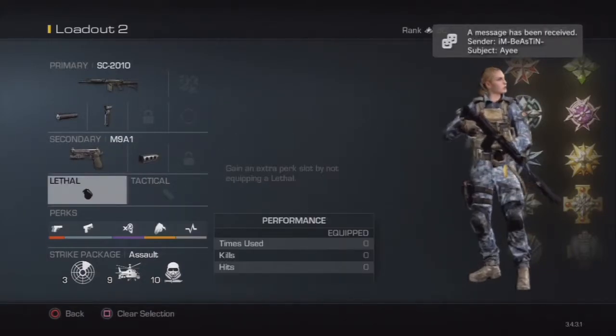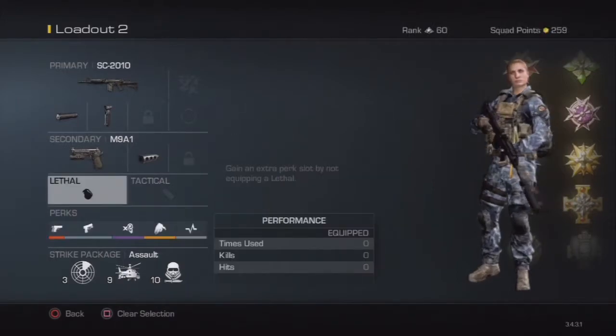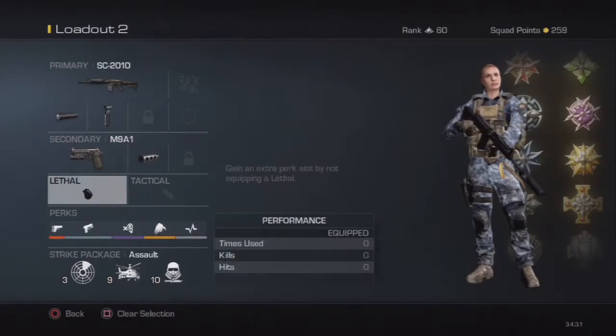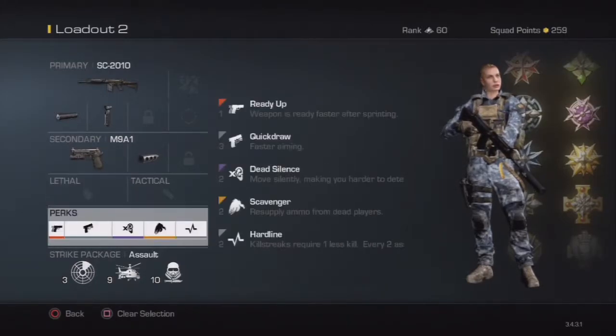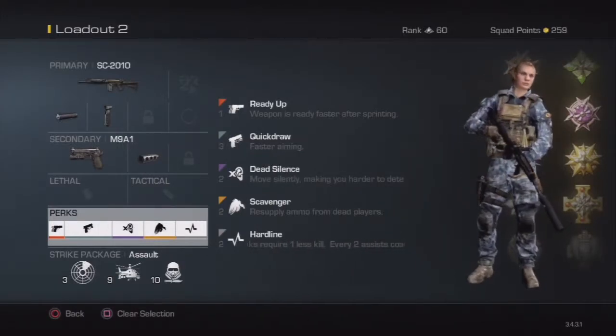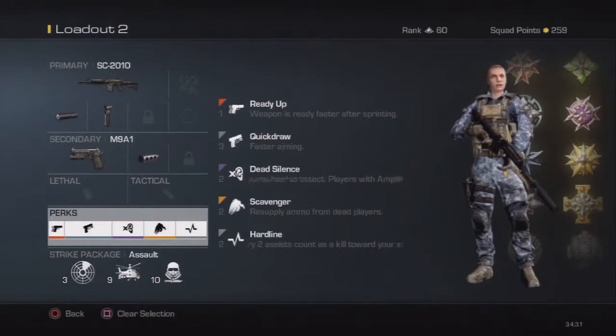I don't use lethal or tactical because I need my perks. I tend not to throw grenades and stuff. Perk-wise I use Radio, Quick Draw, Dead Silence, Scavenger, and Hardline.